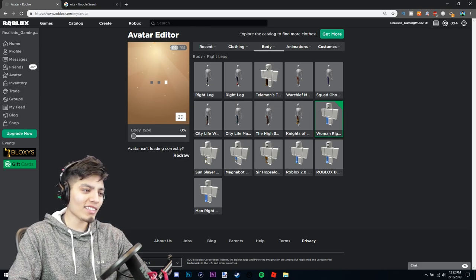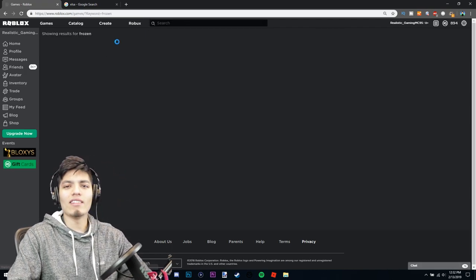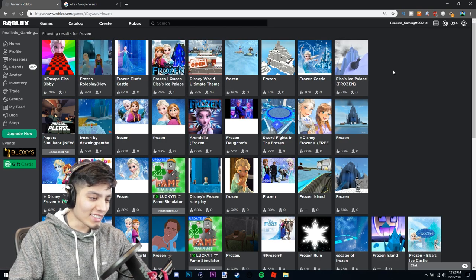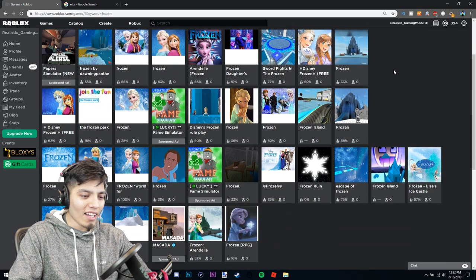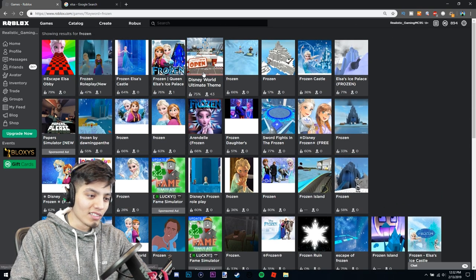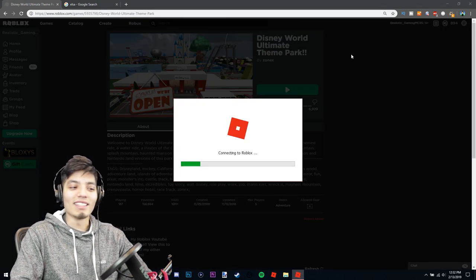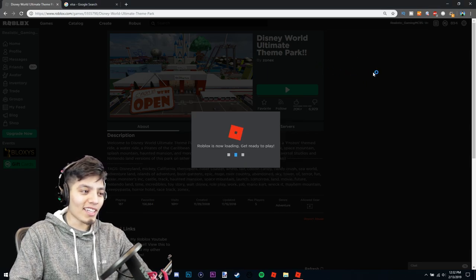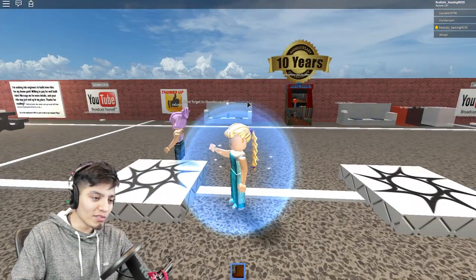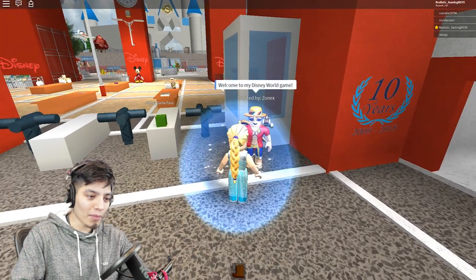Now let's go join a game. Searching for frozen games — there's an escape Elsa obby and a frozen roleplay. There's hardly anyone in the frozen roleplay, that's so sad. Let's go to the Disney World ultimate theme park and see if people recognize me as Elsa.